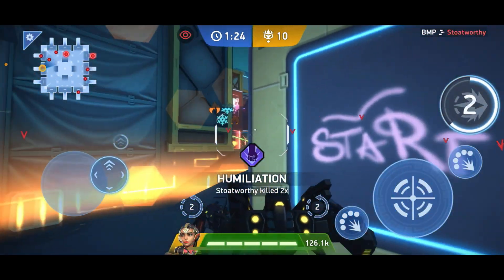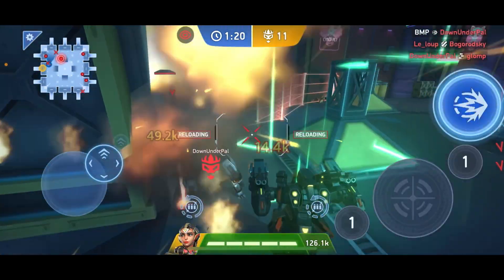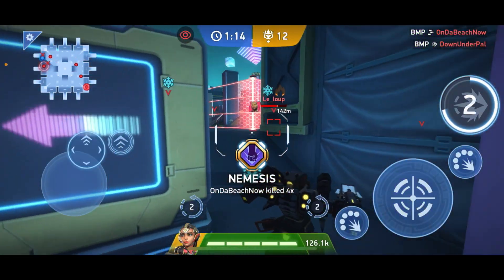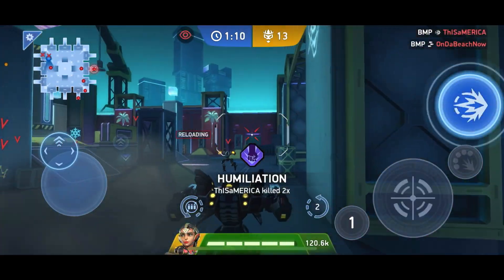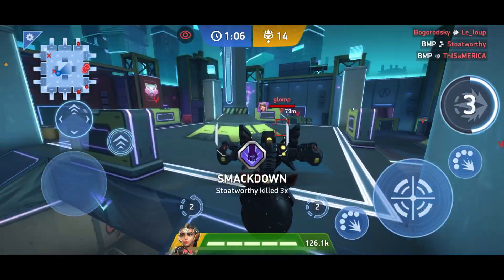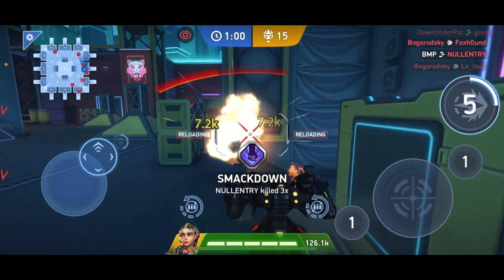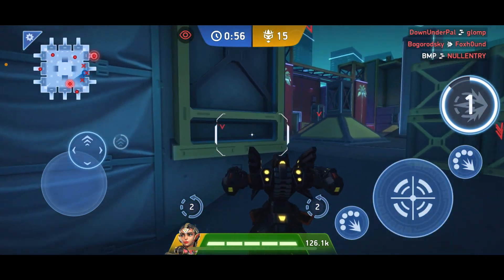I can't imagine what it'd be like for players to have to fight against this with some weaker mechs or weapons. The player I'm going against seems to be holding his own — he's also farming bots just like I am, that's what you do in FFA. But when I activate the resistance I get 60% damage resistance. With 126,000 health and 60% damage resistance, it's like having over 200,000 — near 250,000 effective health — which is absolutely crazy.